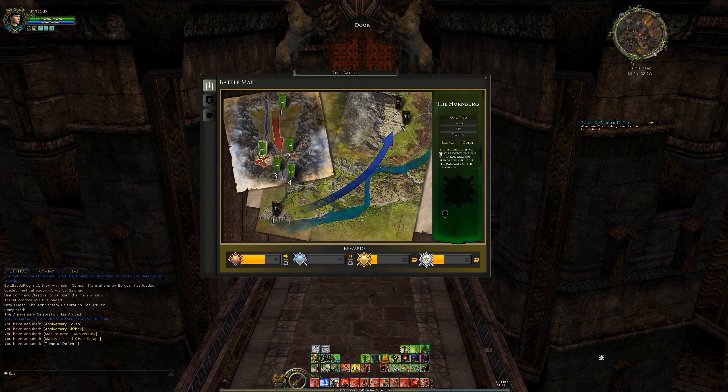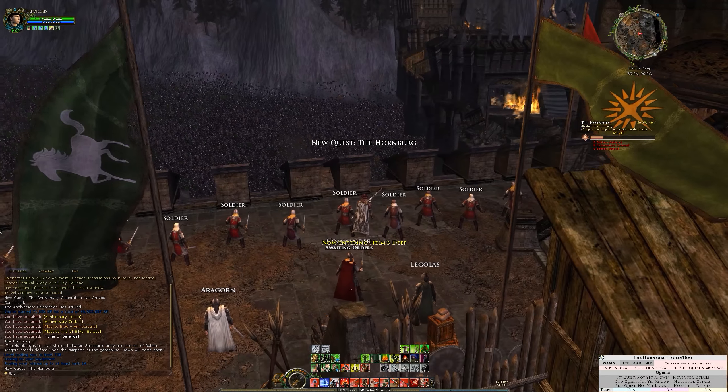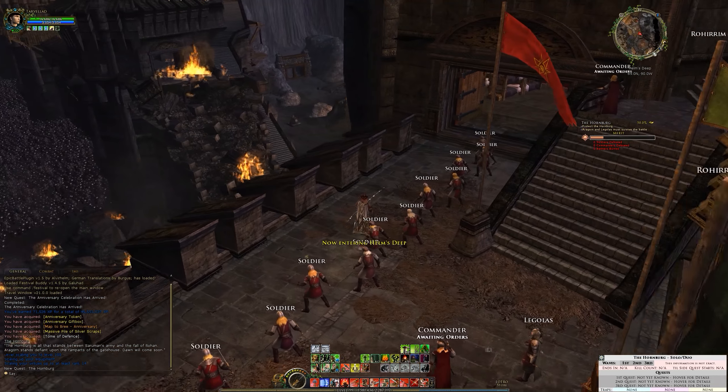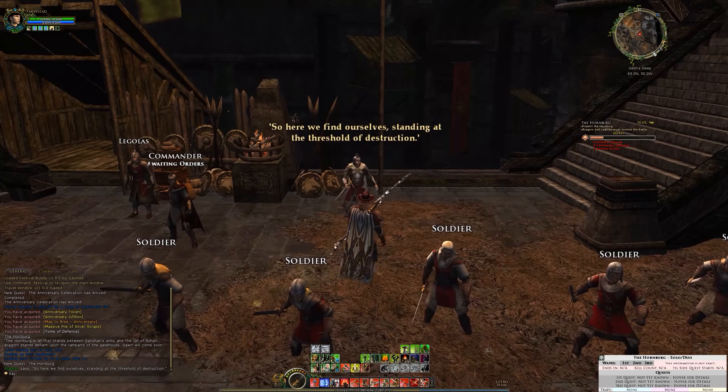We're going to go in here and hopefully we're not going to mess up this time, and hopefully we don't fail any of our side objectives. If there are any, we'll be able to see from this lovely little plugin down here. So let us get started. We are up here. Looks like we are going to have three quests and three things. We're 50% straight away, as it tends to be the way.